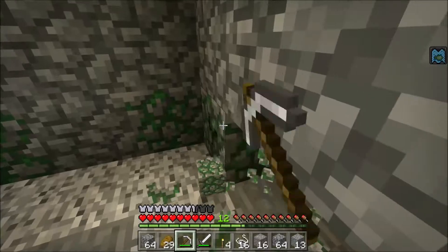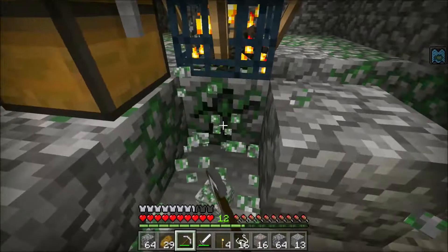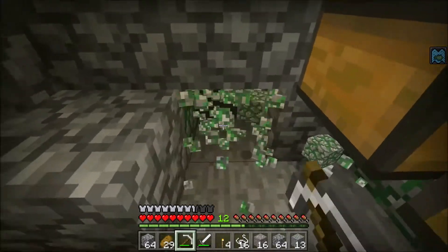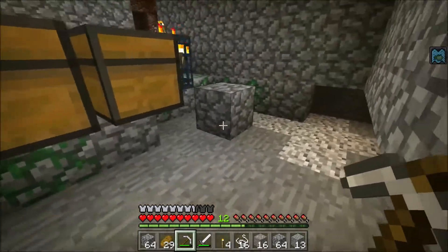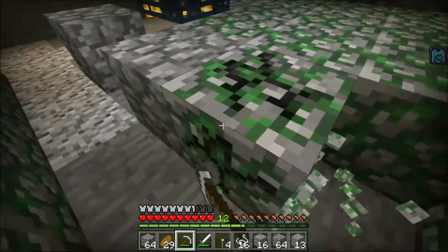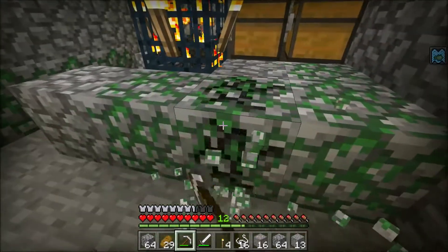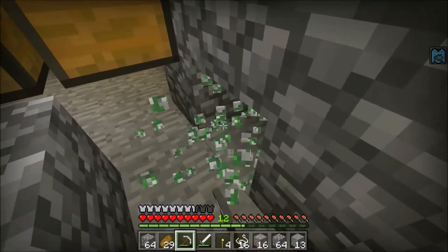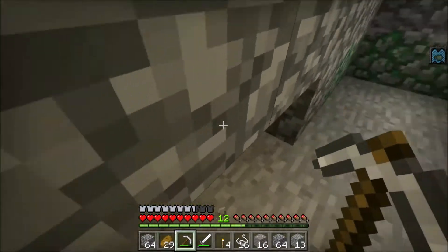I'm kind of bummed out — this is a really cool find, but I'm pretty bummed I couldn't get a zombie spawner for a trident farm. Basically how I'd do that is replace all this with water, let them drown, and have a little place at the bottom where I can sit and kill them. Hopefully we'll find another one, but this one's a spider spawner. I'm not gonna complain too much, but I really wish it was zombie.